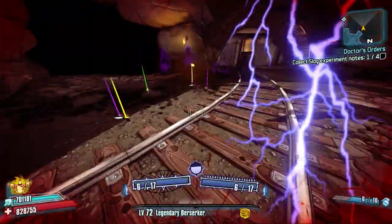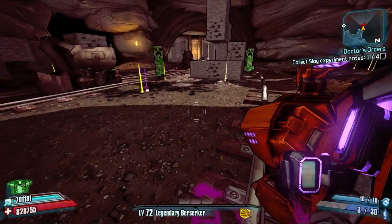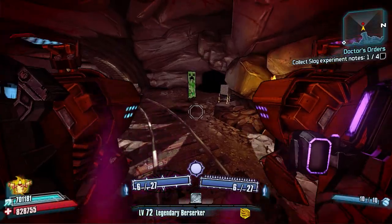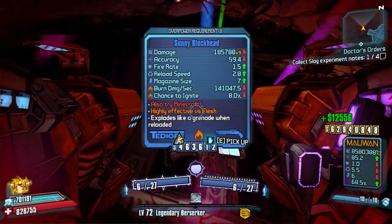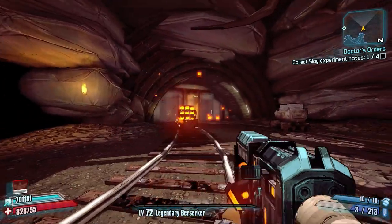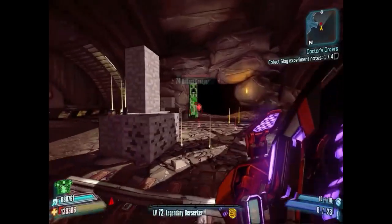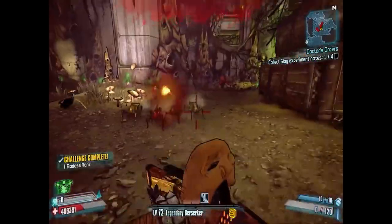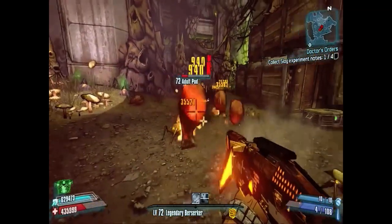After killing about six or seven creepers, a Badass Creeper will appear. Kill all of them and you'll have a chance at legendary skins, unique heads, and the unique shotgun the Blockhead — its bullets fire in a three-by-three square pattern mimicking Minecraft's crafting table grid. Most importantly, the Badass Creeper has a chance to drop the legendary Long Bow, which fires like a bow and arrow does in Minecraft. This whole area is packed with Minecraft goodies.